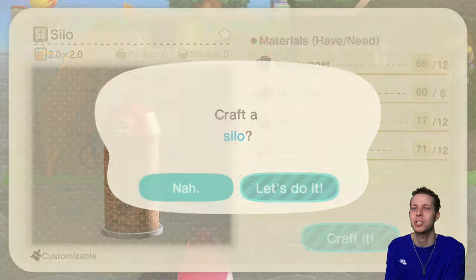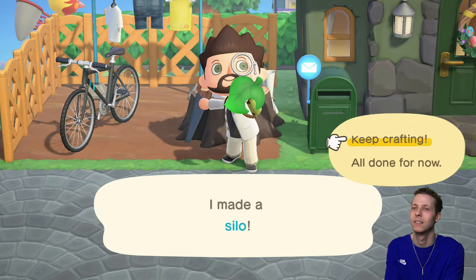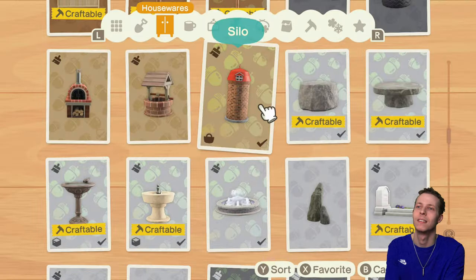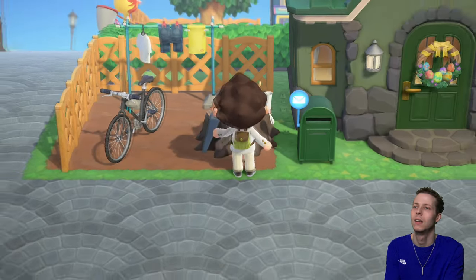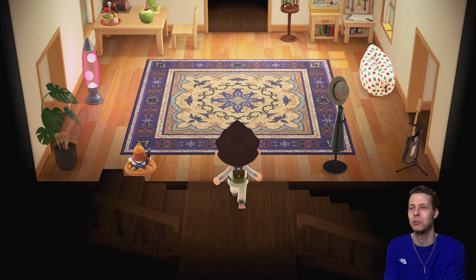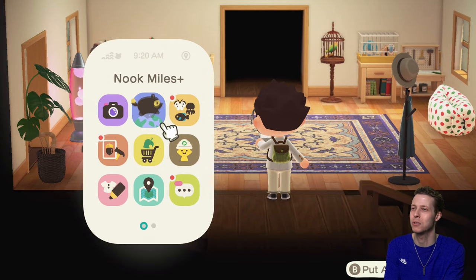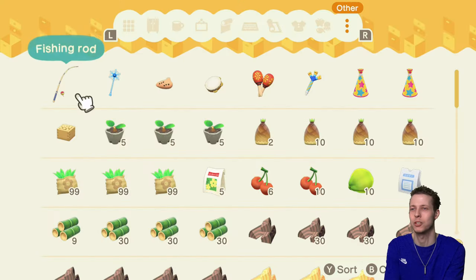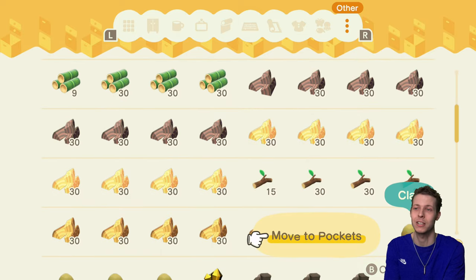Look at this — we need so much stuff for these bad boys. All right, let me just quickly grab some. Flora just used all her energy up and now she needs a little lay down on my sun lounger. I love it when they interact with things. That's one thing they do need to do more in this game, because sometimes it feels like they just want to walk around all day doing absolutely nothing. So it's nice to see them actually interacting with things.